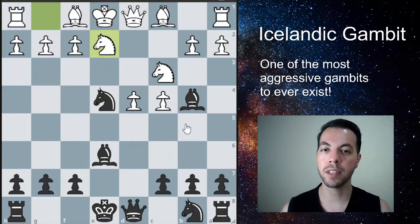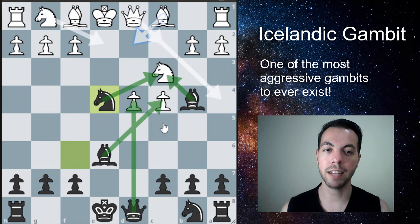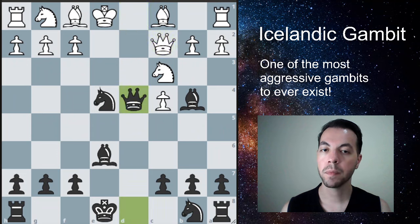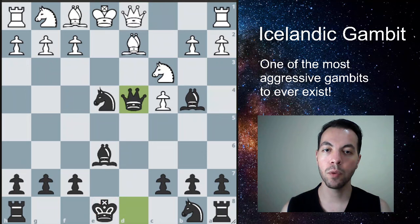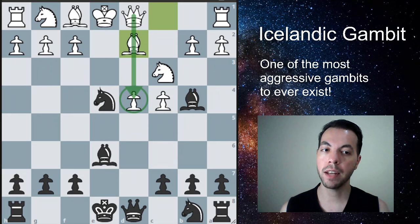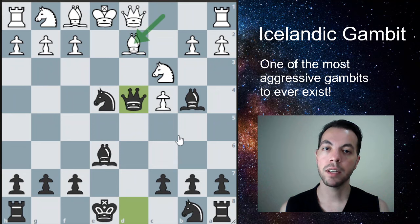If they go for Knight E2, trying to defend this Knight, they end up blocking this Bishop, so we can go ahead and take this pawn. If they go for Queen C2, trying to defend this Knight, they move the Queen so the D pawn is unprotected — we can go ahead and take the pawn. If they play Bishop to D2, trying to protect this Knight and break the pin, they block the Queen to protect the pawn, so we can go ahead and grab the pawn in this position.